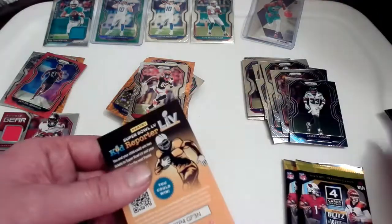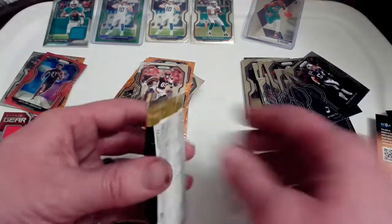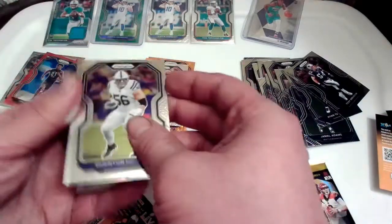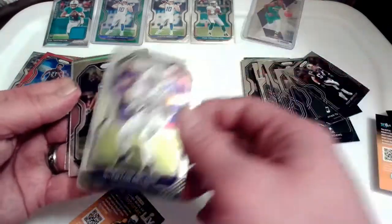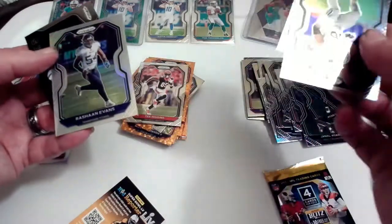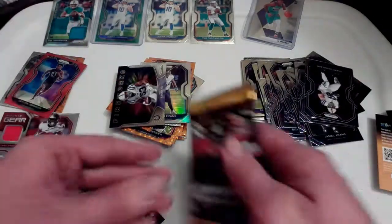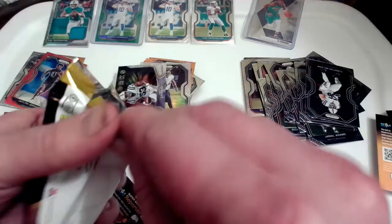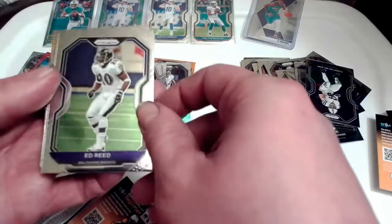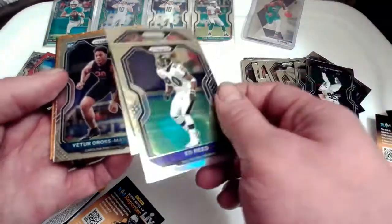Definitely a fantastic pack opening. Quentin Nelson, looks like we got a silver prism coming up. Rashaun Evans — not too familiar — and a Darius Leonard Firework insert. Last pack here guys, sorry this took a little longer than I thought but man, we got some nice pulls. Always want to stop and check out the nice pulls. Ed Reed, Malcolm Butler, Gross-Matos, and Tre'Davious White — that's it.